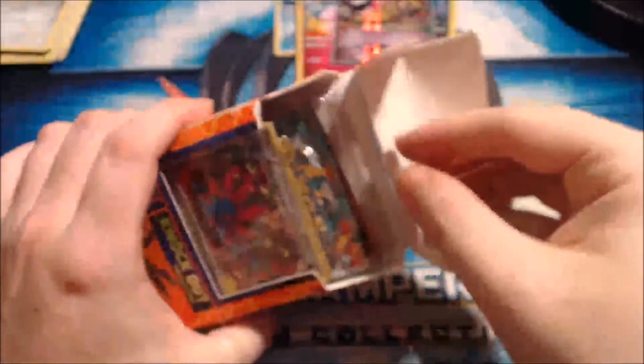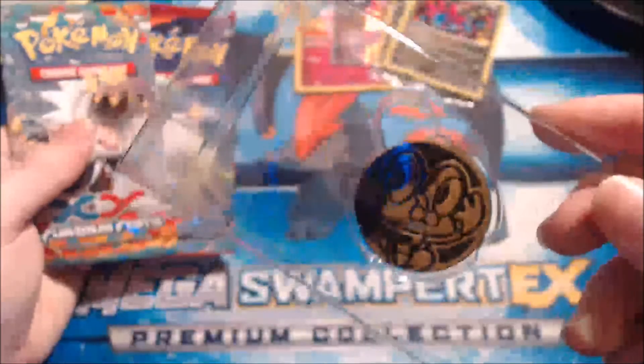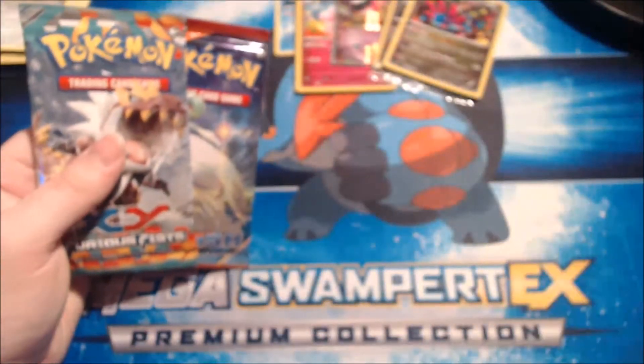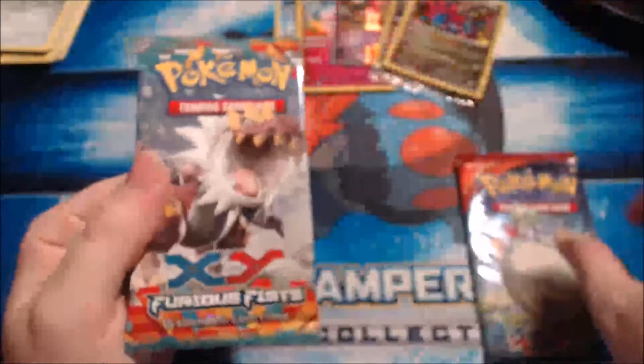Just rip it like that — see how easy that opens? Throw that over there. We're just gonna take the other promos and put them over there — you don't need to see them again. There's a little Froakie. I like how we got all three of them though! Alright, we got Furious Fists and Primal Clash — we're gonna open the Furious Fists! I cannot stop staring at that Gengar!